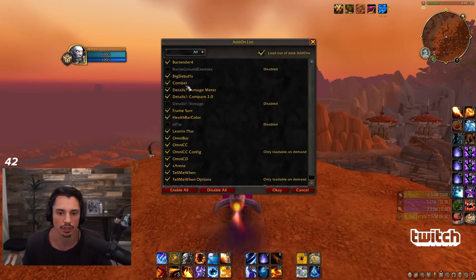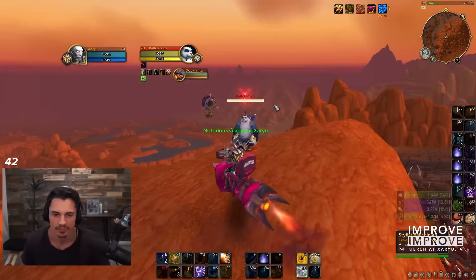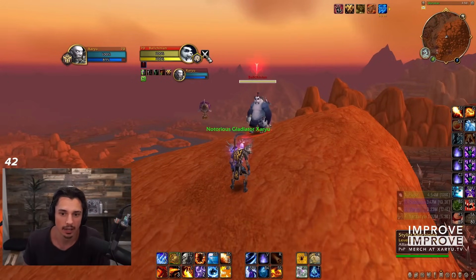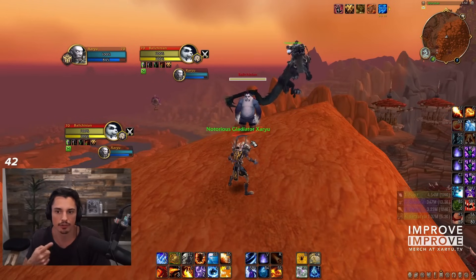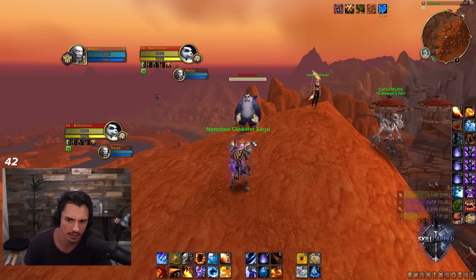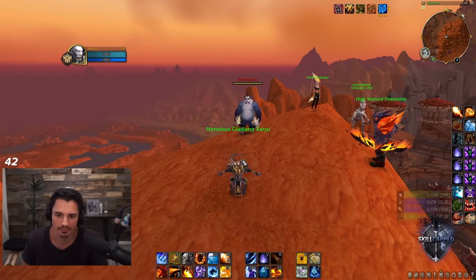Next addon is called Combat. Combat is not necessary unless you're a rogue - then I'd say it's 100% necessary. What Combat does is show a little X indicating a target is in combat, and right when it disappears the target is out of combat. It works on your focus target as well. It's nice to know if someone's in or out of combat so you can sap them as a rogue, or see if someone's about to drop combat for a re-stealth or a drink.